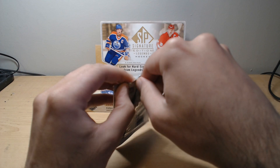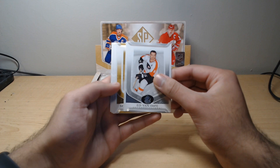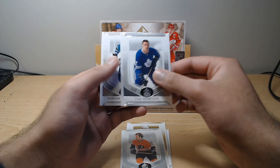We've also got Bryce Salvador and Nelson Emerson. Still waiting on that second auto of the box, but we've still got plenty more packs to go. Next up we've got an Evolve insert. Oh — is this our first gold foil? Yes — Scott Niedermeyer. And this is not our second auto, this is an Inscription. Still a great card. Bill Barber, Tim Horton, and Johan Garpenlov.